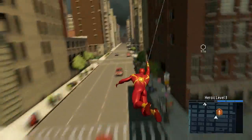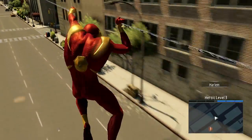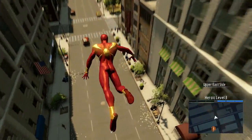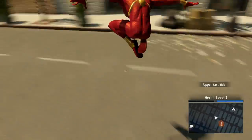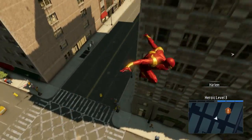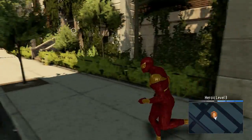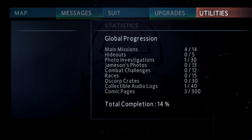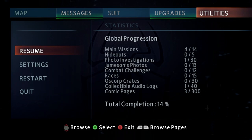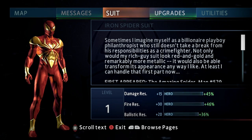We're continuing from where we left off. I've upgraded my suit a little bit, and now I've got a new slingshot ability where I can fling through the air — it doesn't do too much distance right now though. Here we are at Craven's Loft! In iron spider mode, the suit gives me increased damage resistance, increased fire resistance, and increased ballistic resistance, which is all pretty cool.